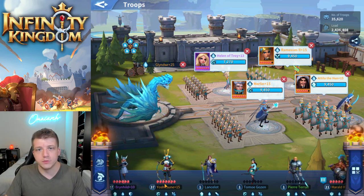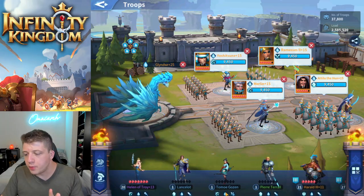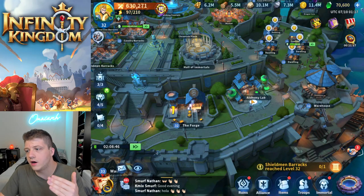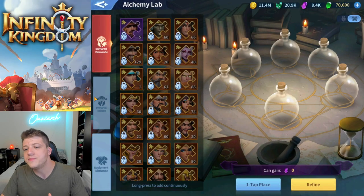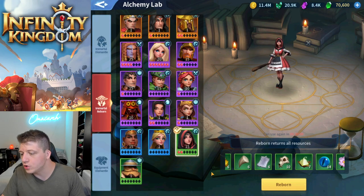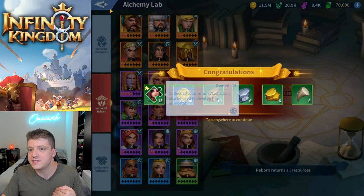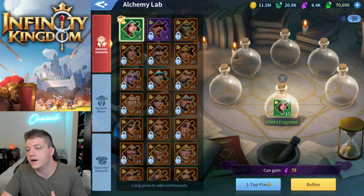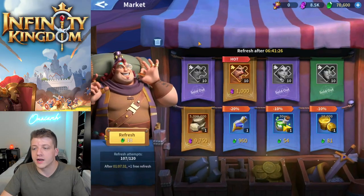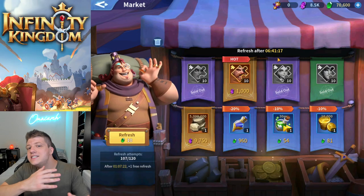When Yoshitsune hits five stars, that's generally the break-even point where he becomes slightly better than the maxed-out Helen of Troy. Once you get to the point where you're no longer going to use some of these blues or greens, even if you've invested a ton into them, you can go into the alchemy lab and reborn that immortal. When you reborn — for example, Velasta — you get back all the fragments you put into her, plus some gold and resources. There is a cooldown timer, but you get back her fragments, which you can dismantle for soul gems and use to purchase fragments of the immortals you're currently working on.